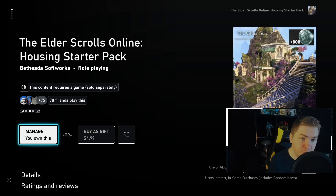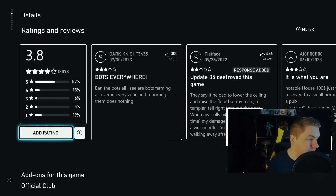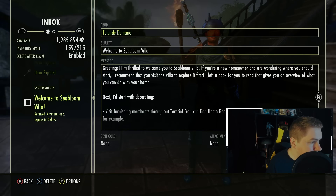I want to start first with the tax write-off — I mean the $4.99 housing starter pack. Notably, you not only get the items we're going to review here in a moment, but you also get 800 crowns, which is decent value. For $5 normally you're not even getting the 750 crown pack. So if you need crowns, this is technically decent value for money if you don't want to spend a lot more on one of the larger packs.